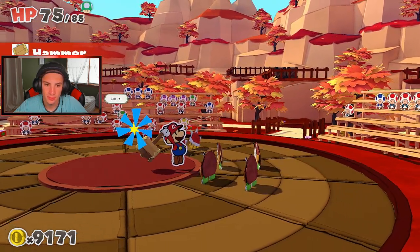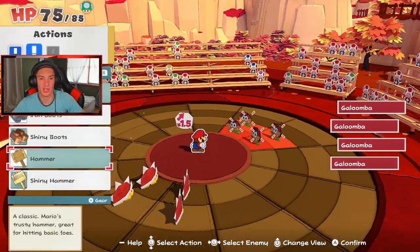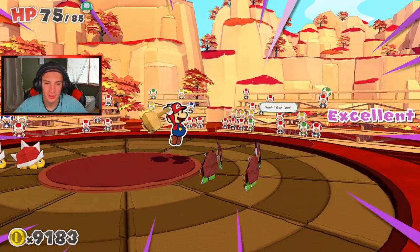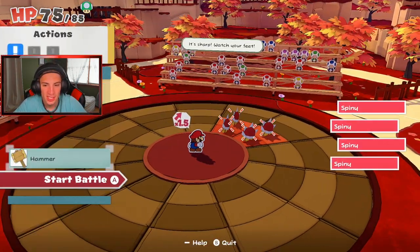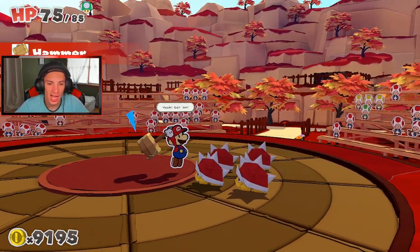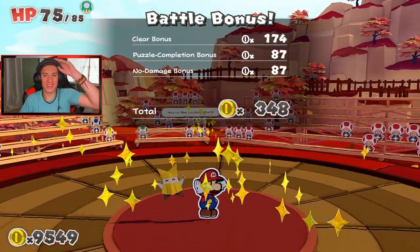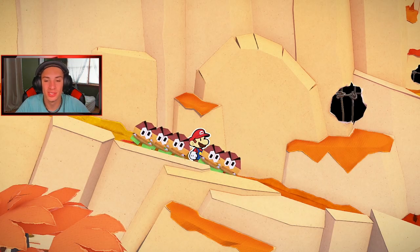Excellent — 18 damage! That should take them out. We're tripling up on the excellences! This one goes out to all my subs — I will not let you down, know that! Three excellences — beautiful! No damage taken. We got the puzzle completion bonus — all those coins!